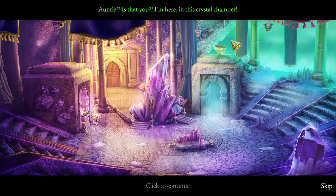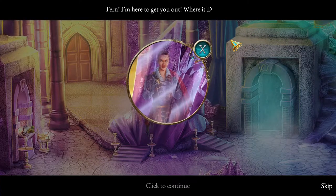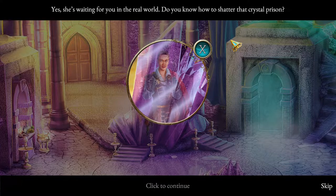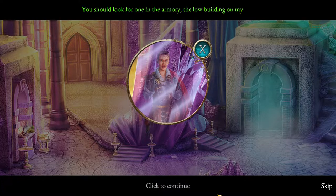Auntie, is that you? I'm here in this crystal chamber to get you out. Where is Dracera? I don't know, but we must act quickly - she could appear at any moment. Is Rose safe? Yes, she's waiting for you in the real world. To open the cage you need to put a crystal scepter in the pedestal - look for one in the armory, the low building on my left.